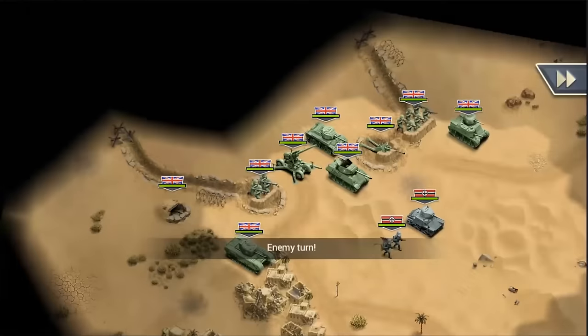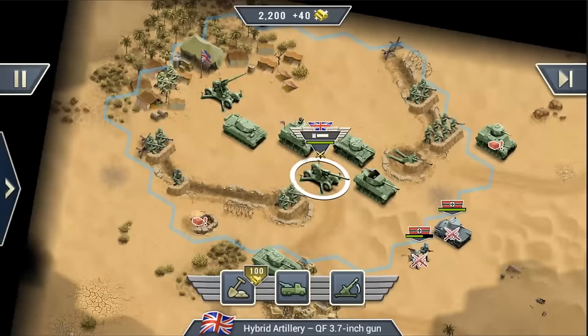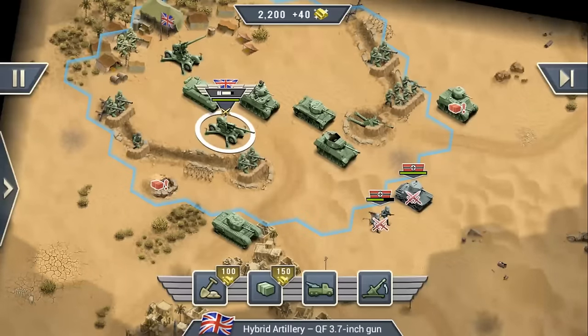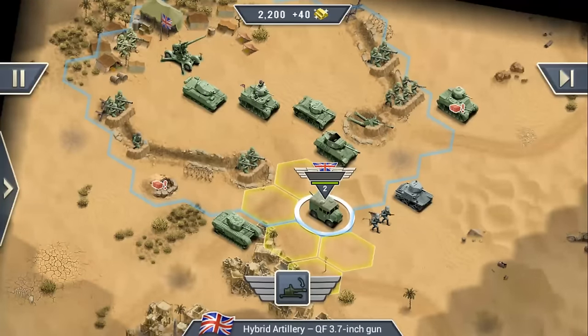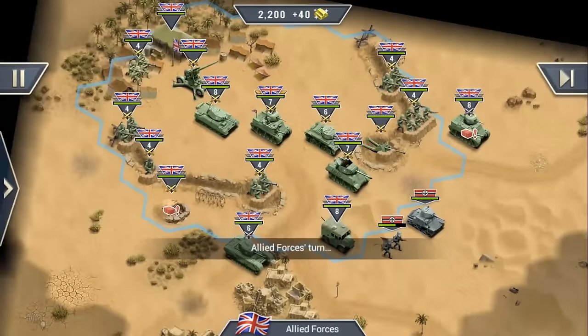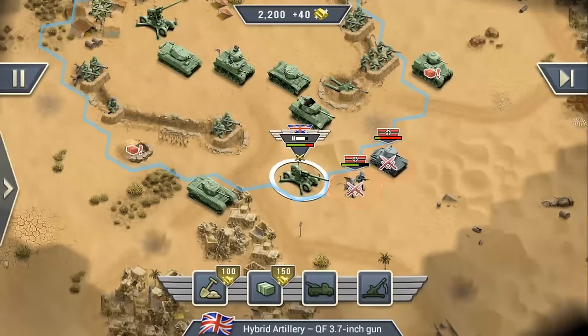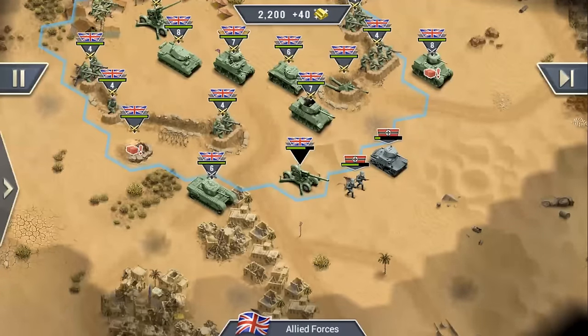We also changed how artillery movement works. In our previous games, artillery often had fewer movement points than normal units. Now you use a tow truck to move your artillery units. Loading and unloading only works once per turn, so you have to be very wise about when to pack up your artillery and when to deploy it. Now I can unload it and shoot at the enemy.